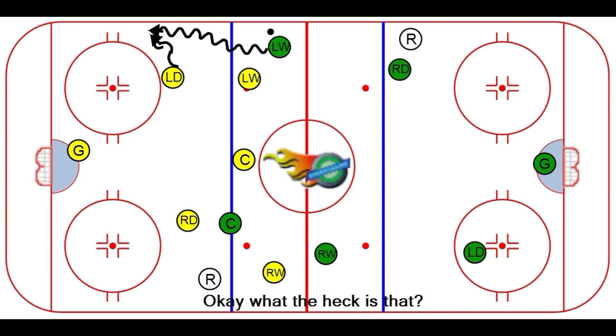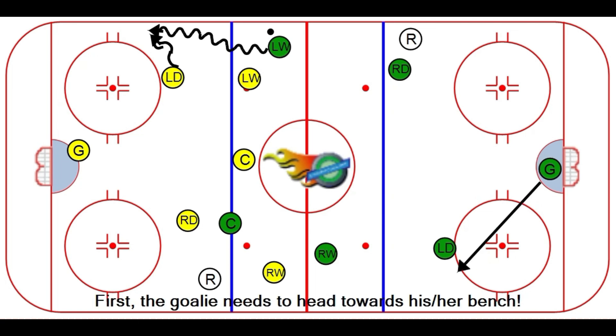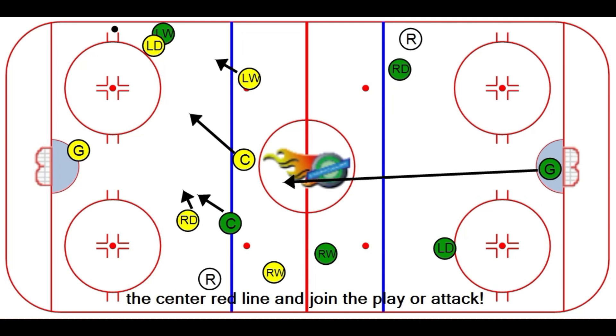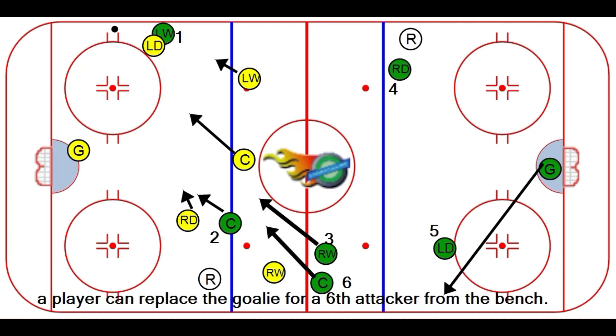What is a delayed penalty? Several things have to happen once the referee's hand goes up. First, the goalie needs to head towards his or her bench. The goalie can't cross the center red line to enjoy the play or attack. The rule states that once the goalie gets to the team bench, a player can replace the goalie as a sixth attacker from the bench.